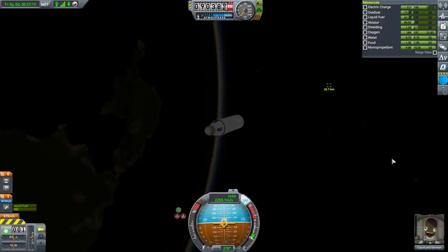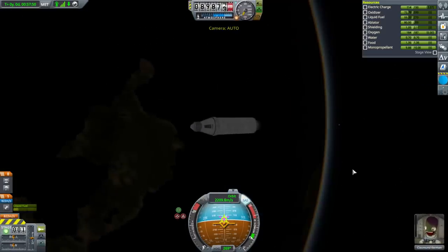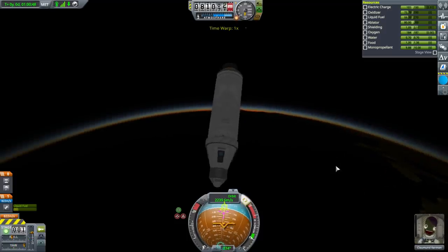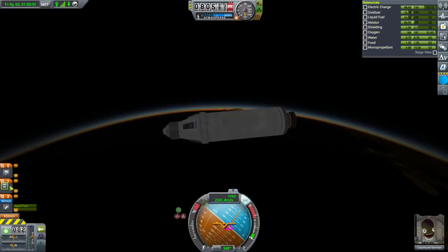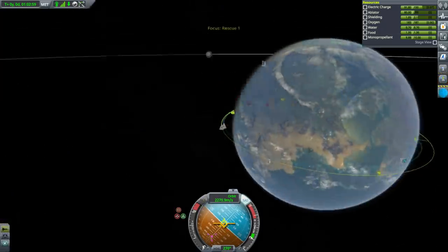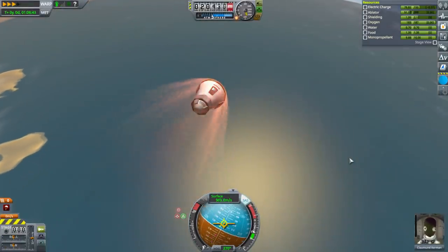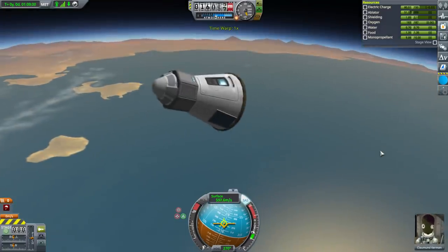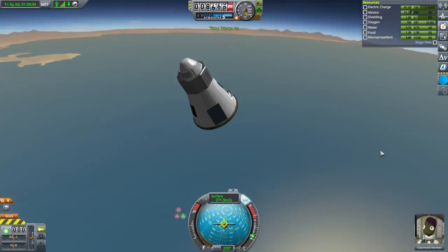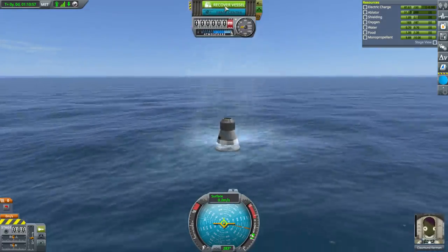I forgot to check - is she a pilot? She is! Excellent - we have our Jeb replacement, folks. Deorbiting. I hope I haven't brought her down on the mountains. Let's ditch the service module - we don't want to do that at the same time as deploying the parachute. I think Clowmund's going to end up in the water. We are through the worst of it, communication is back. Plenty of ablator left. Parachute deployment. Recover vessel - we have done our first rescue contract!